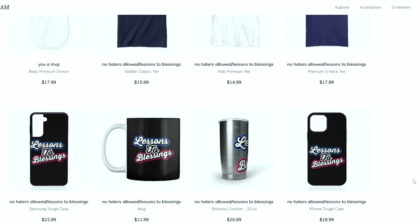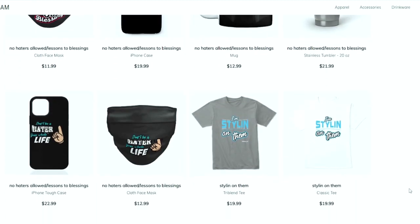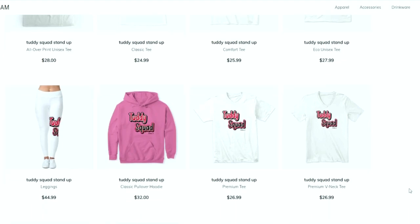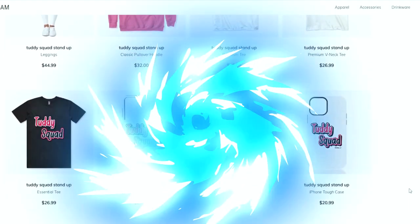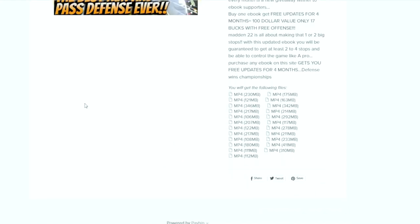This is your one stop shop for all Madden needs, whether you're looking for some fly merchandise, eBooks, a Patreon membership, or you just want to become part of the Tutty Squad. I appreciate all the love and support. Everything is in the link in the description.